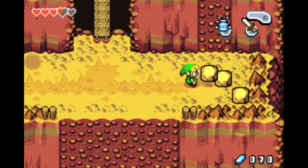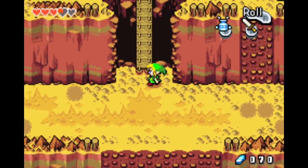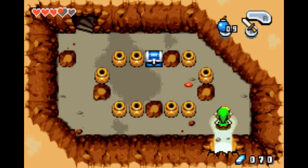These I believe are all normal rocks. Over here is also a bomb place — you can put a bomb here and it'll blow up the wall, is what I'm trying to say.